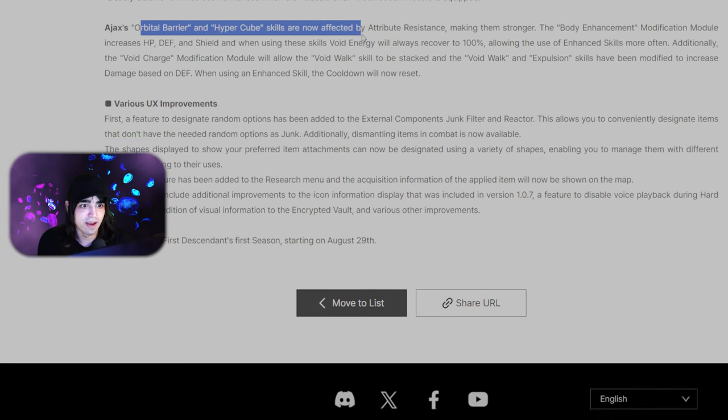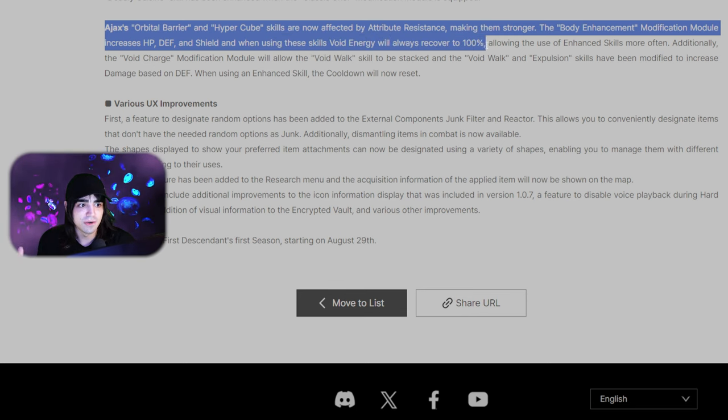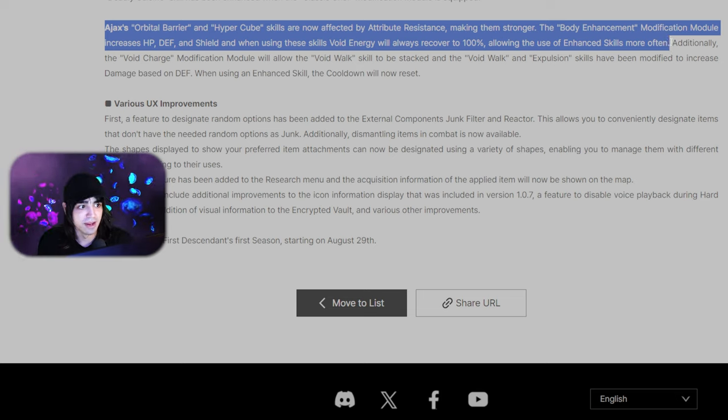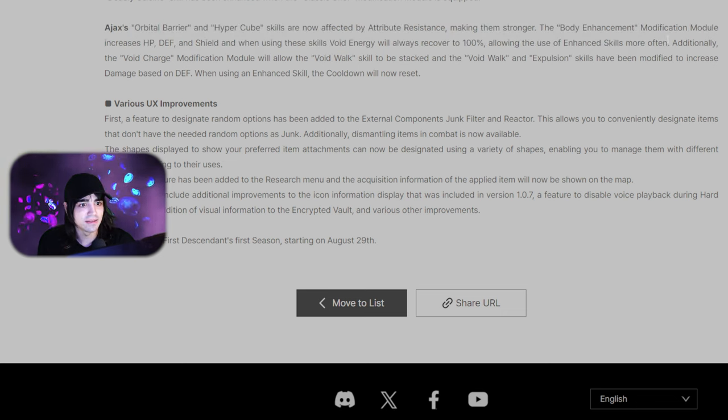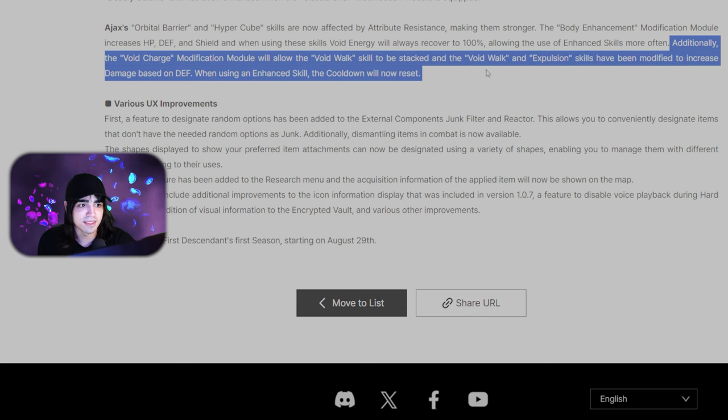That is a lot of buffs for Blair at once — hopefully that makes him really good. Ajax is also getting buffs: Orbital Barrier and Hypercube skills are now affected by attribute resistance, making them stronger. The Body Enhancement modification module increases HP, defense, and shield, and when using these skills, void energy will always recover to 100 — allowing enhanced skills more often. That sounds really good — constantly spamming enhanced skills sounds pretty awesome. The Void Charge modification module will allow Void Walk to be stacked, and Void Walk and explosion skills deal damage based on defense. When using an enhanced skill, cooldown will now reset.